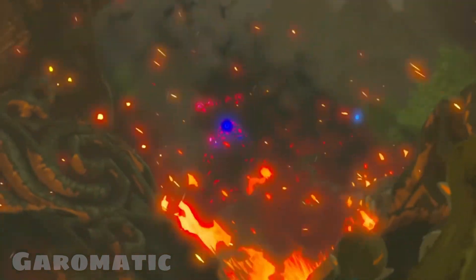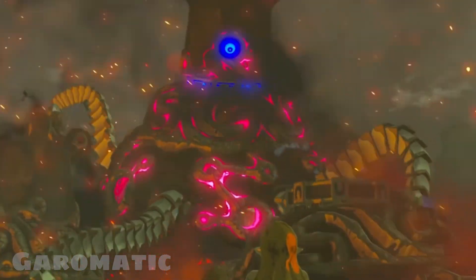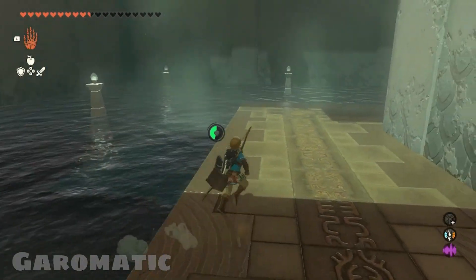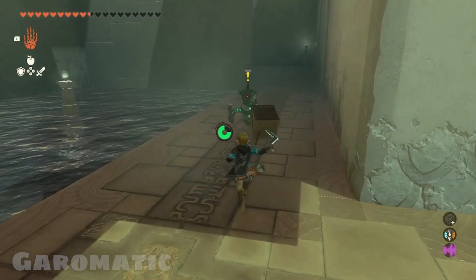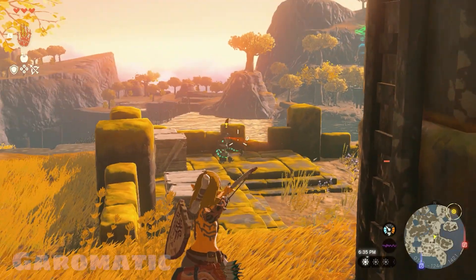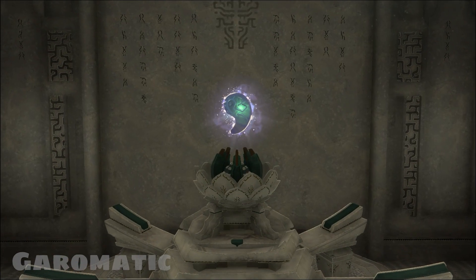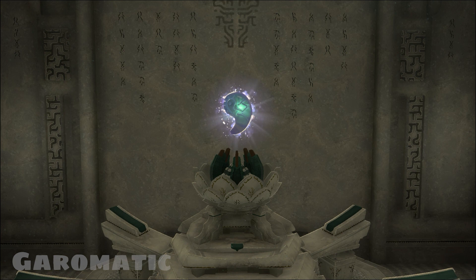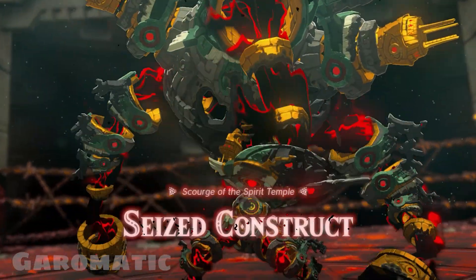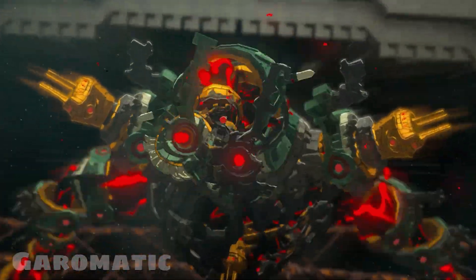One of the main enemies you fight throughout Breath of the Wild are the Guardians — they're kind of the standout enemies for that game. Tears of the Kingdom had the Constructs, which I don't find as cool, but they're still pretty interesting, especially since they can swap different parts to have different attacks. So it would make sense to have a boss based around them, and there is: the Seized Construct. There's also the Flux Construct, but we're only talking about the required fights in this game.